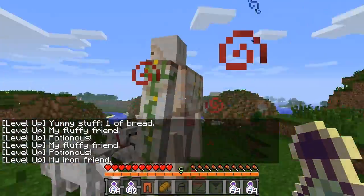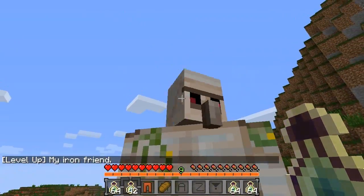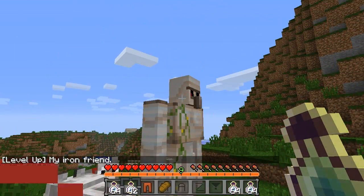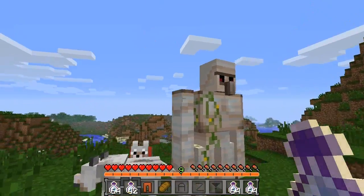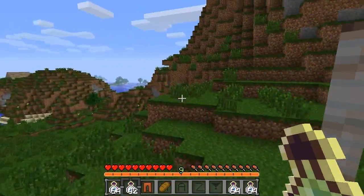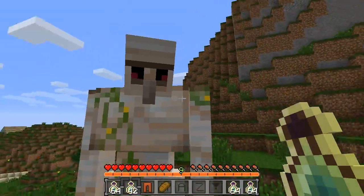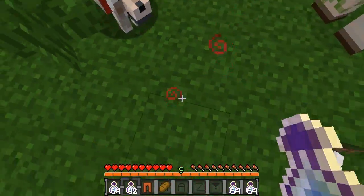I just got a potion effect of strength. Oh yeah, I forgot to mention — with the 'Fluffy Friend' category there's a one percent chance that you'll get an iron golem instead. That's really cool because you can spawn a little iron golem next to you and have it in your house if you happen to level up there. I'm surprised I got that for the video because it's a really rare level-up.